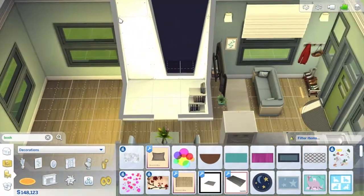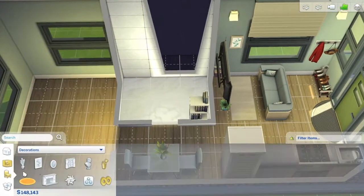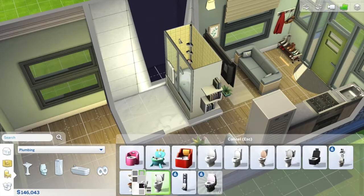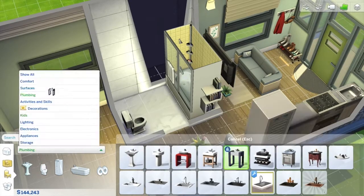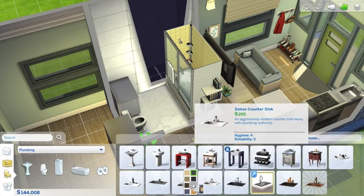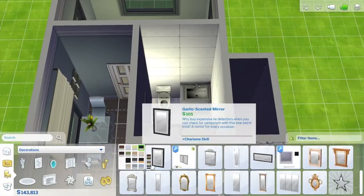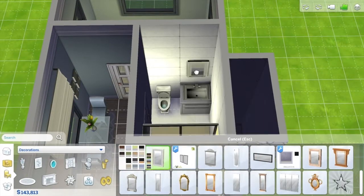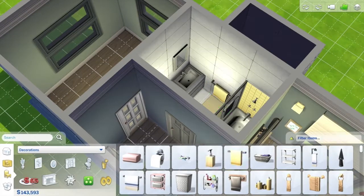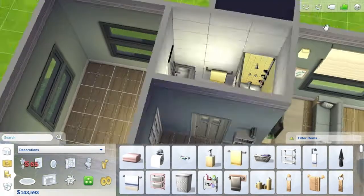Heading into the bathroom — there are no windows in there, so I wanted to keep it really light. I went for a light yellow and white theme since the shower had yellow tiles. I chose a white cabinet with the sink on it, a yellow rug to fit the theme, and of course a mirror above the sink. I really wanted a towel rack, but the only one with a yellow towel was too big. I looked for alternatives but there weren't any, so I went back to that one and felt it could work.